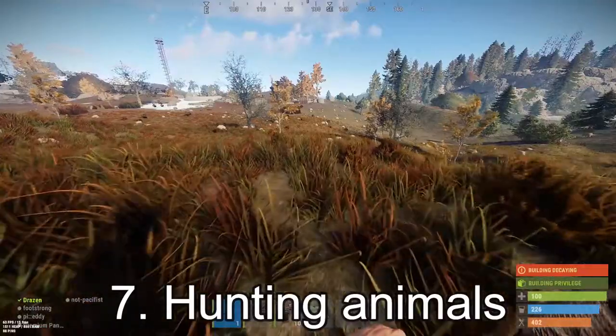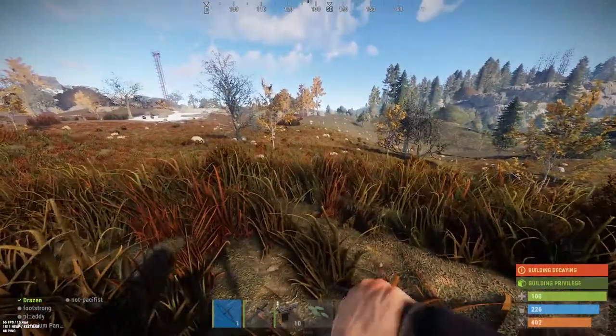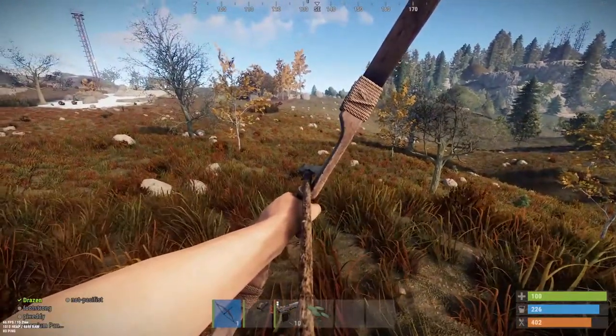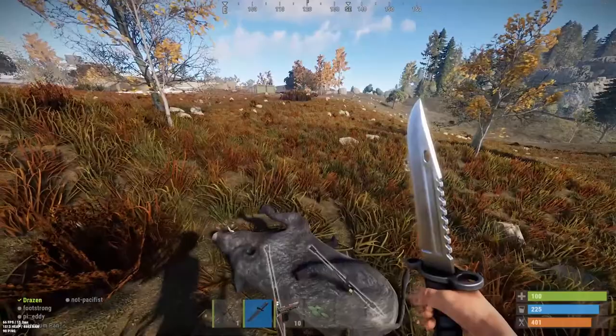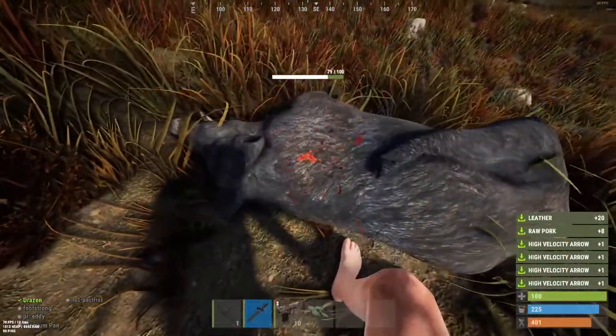The best food in the game often comes from animals. Once you're able to craft a bow and arrow, find yourself a deer, a pig, or a bear and go hunting. Make sure you bring a combat knife or make a bone knife — something you can skin the animal with.